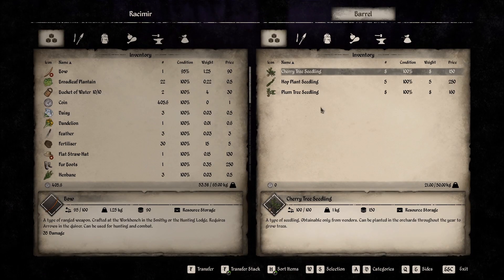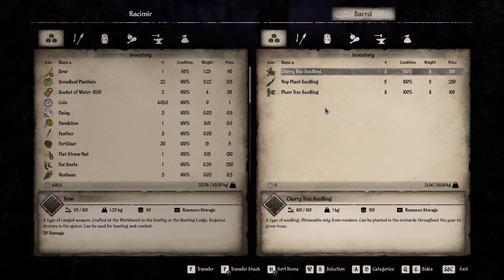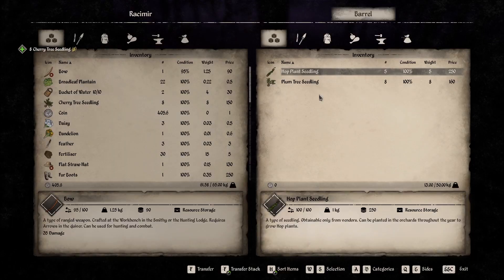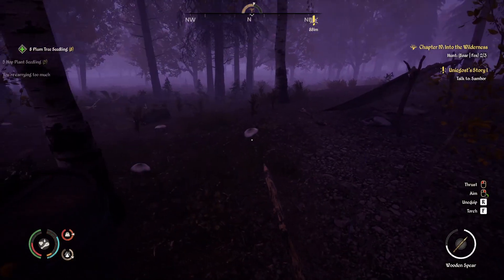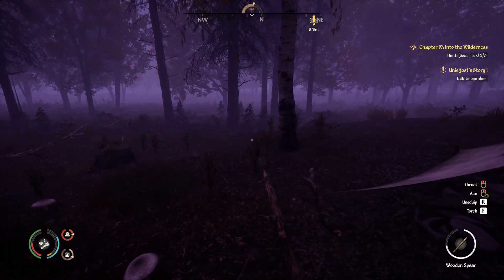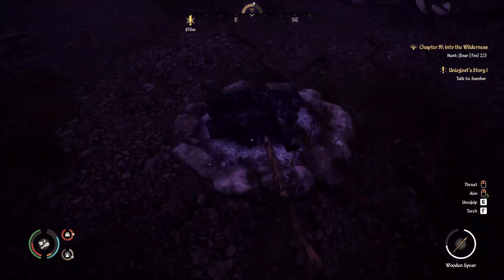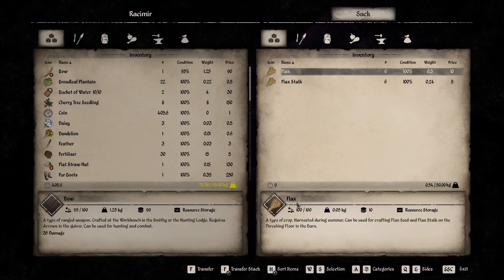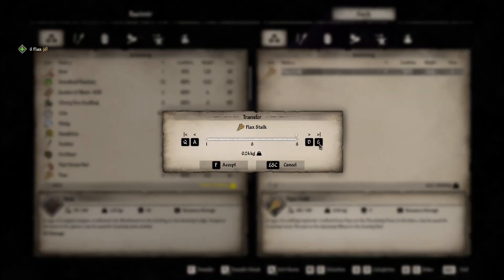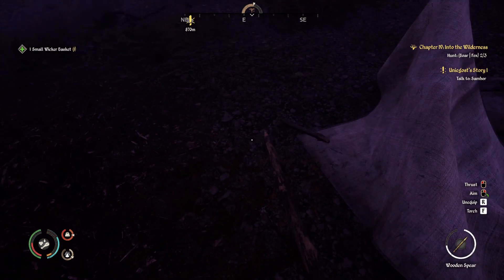Oh wow, this is actually pretty big. What's in the barrel? Oh wow, look at this — a whole bunch of trees. Oh my god, and this is literally situated right above our town. Well, I hope this is just abandoned and there's nothing going to spawn here from bandits. Wicker basket — we'll take that, I guess.